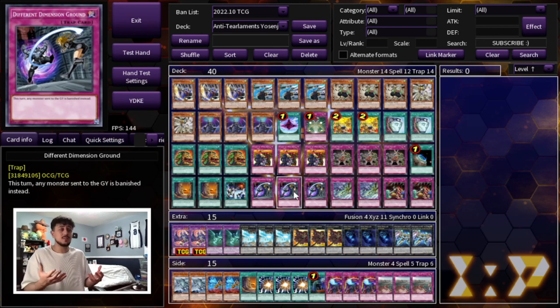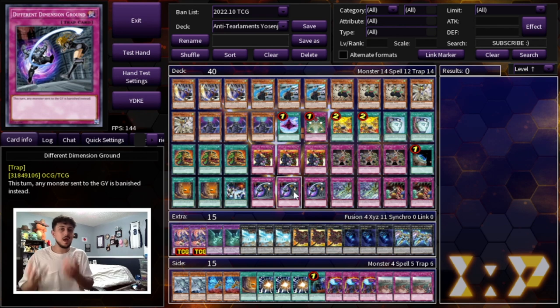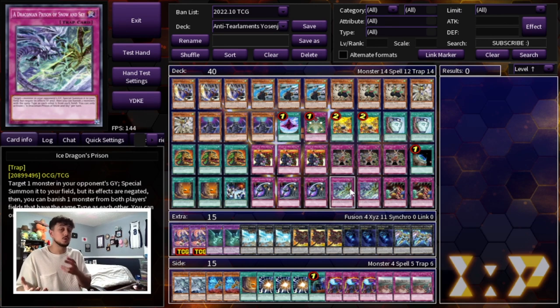DDG is also just good against everything. If a Sprite player's cards are all getting banished, they'll have a difficult time playing — especially with the Frog Engine and Elf not being able to summon back a level 2. And then we're playing 2 Ice Dragon's Prison, which is really good against the Tier Limit matchup, the Sprite matchup, and just generic matchups. The graveyard is such a prominent thing in today's game. So that's it for the main deck.